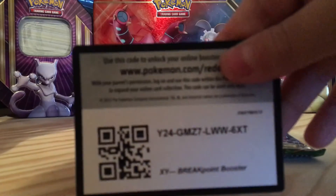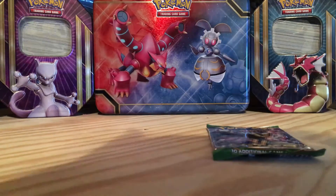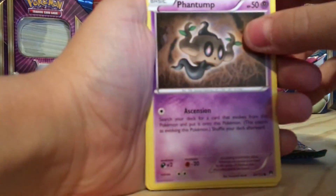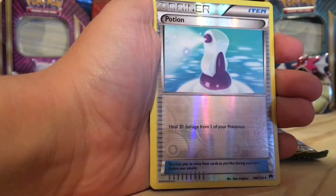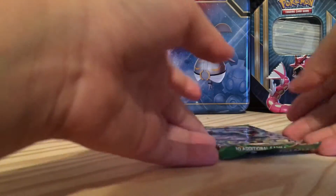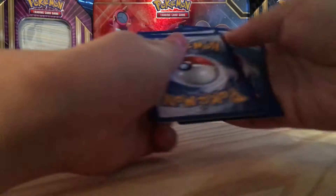Breakpoint pack — let it focus — there you go. We've got a Potion and a Shiftry. If I do not pull one EX, I'm 100% happy with the Breaks. But I'm going to be surprised either way.